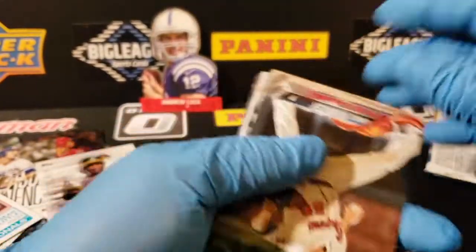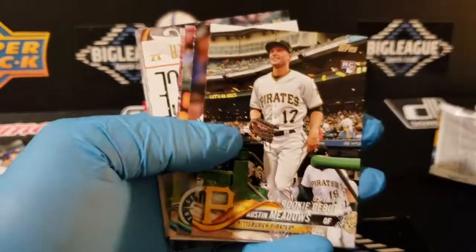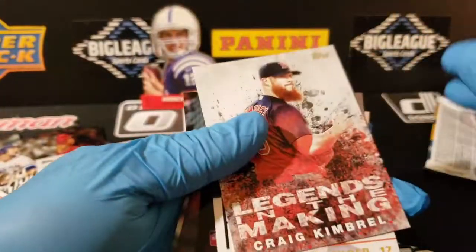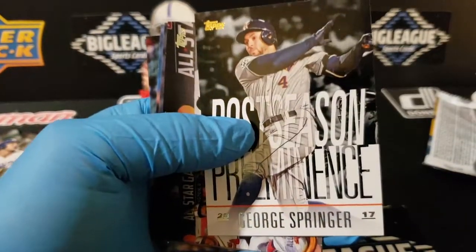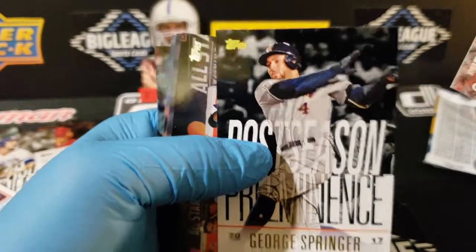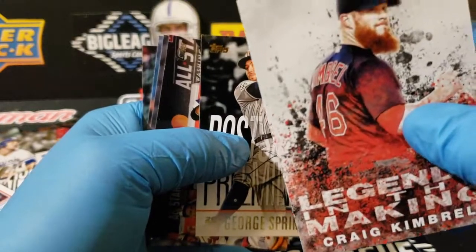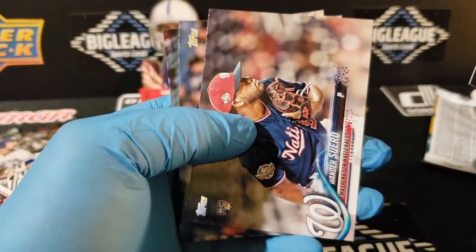Actually, I'm gonna put that Don't Blink set together for myself - that's cool. I haven't put too many sets together lately. Kimball. My man George Springer - that's a strikeout. I can just tell by his face. If it's a home run he's looking off this way, but that's a strikeout. It's kind of funny though that they would capture that picture.